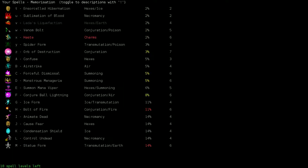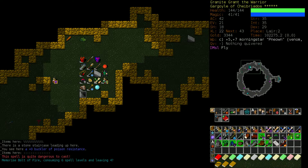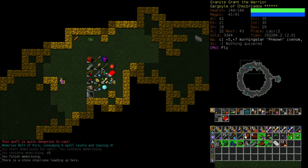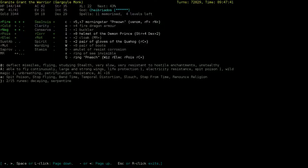I think what we'll do is memorize Bolt of Fire, because it's a strong spell no matter what. We're not too concerned about things that are resistant to fire, because we do have Iron Shot still. If we run into a fire giant, we'll just blast him down with Iron Shot. And we are already maximally resistant to fire - our Morningstar gives us resist fire. That's pretty cool.